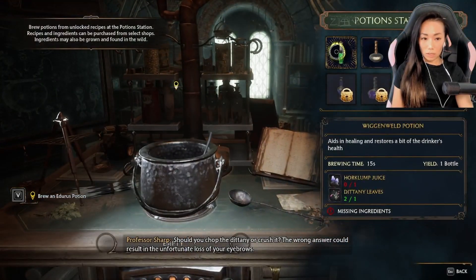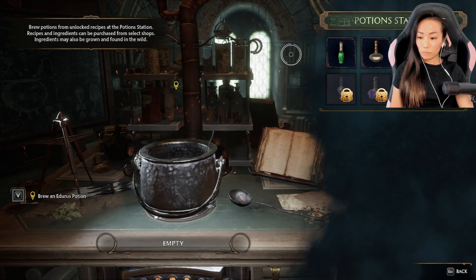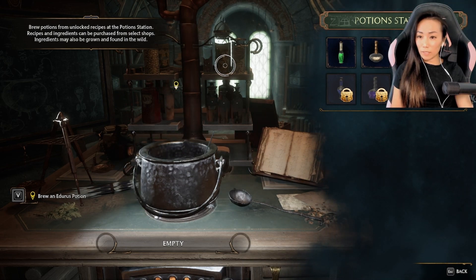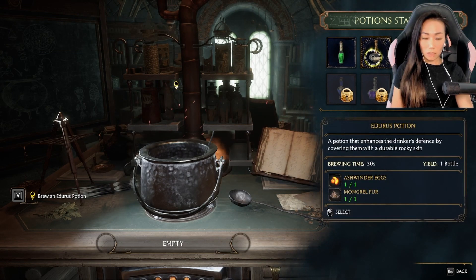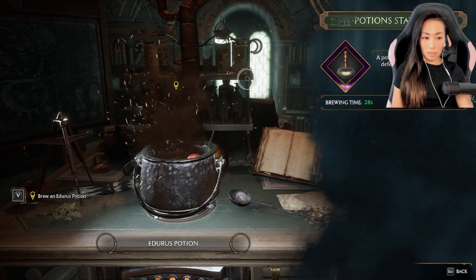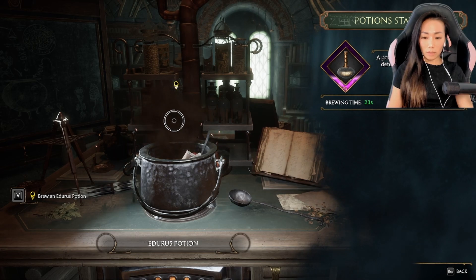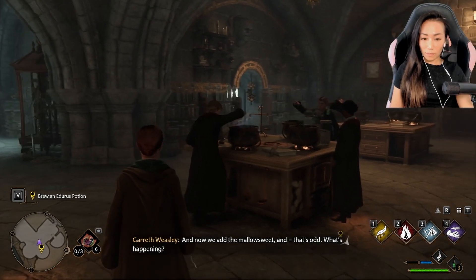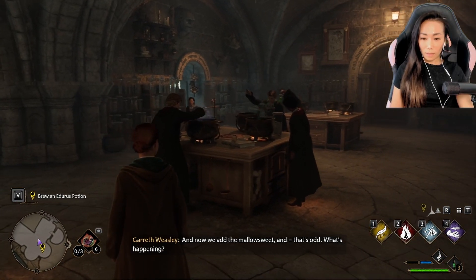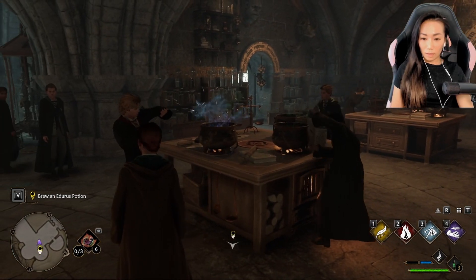Brew potions from unlocked recipes at the Potion Station. 23 seconds. And now we add the Mallow Suite. And... that's odd — what's happening? Wait, it's not supposed to...